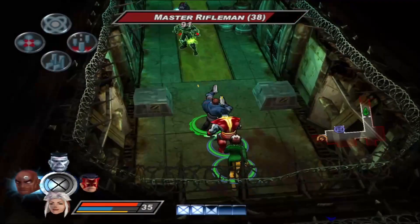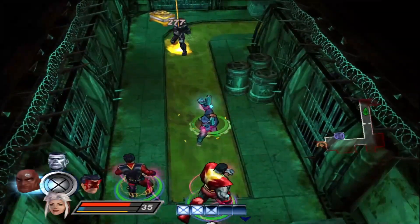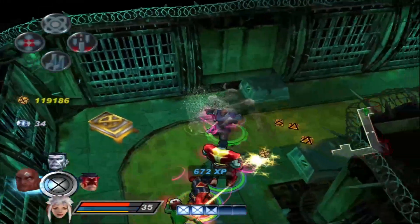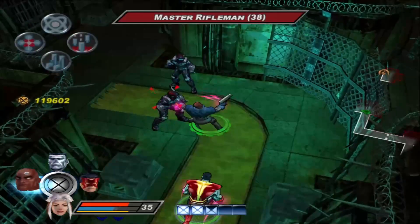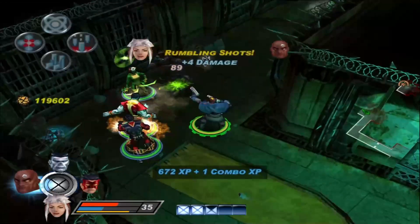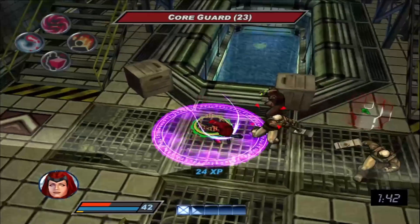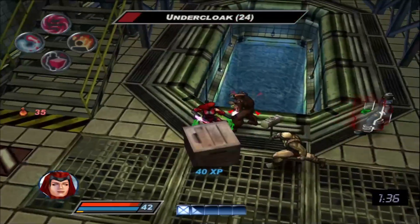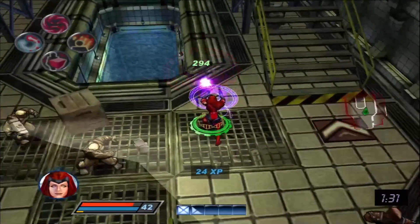If you liked Gambit in the first game you'll feel right at home here — his team buff is really strong. Bishop uses guns instead of cards but has the same team buff, so there's no reason to use both in the same team. Bishop feels energy-hungry and I prefer Gambit for reliability, though I slightly prefer Bishop's extreme powers. Scarlet Witch is one of the best support characters in the game — she can increase team damage or convert damage dealt into energy, which is really useful for keeping mutant powers going.